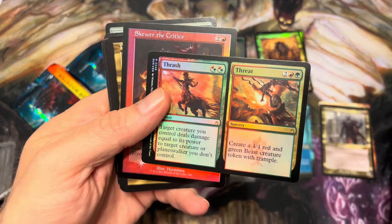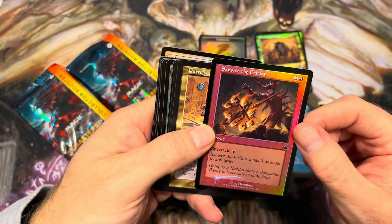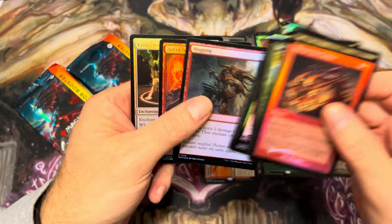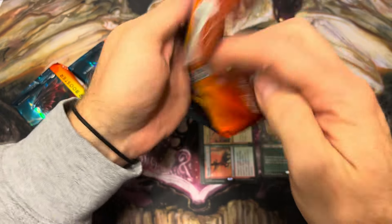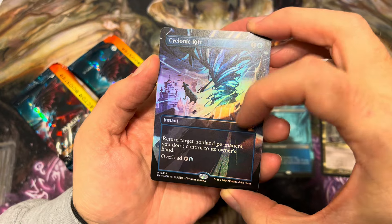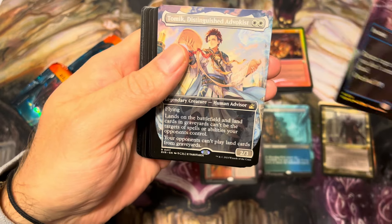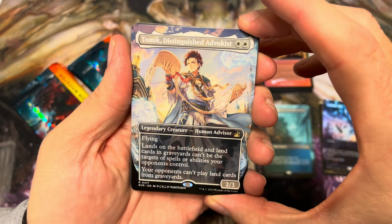Thrash and Threat — that's a fine little Gruul split card. I love this flat red frame. Skewer the Critics, Putrefy. As I was saying, there are a couple cards we're looking out for here — Skull Crack, Far Seek, just some really handy cards. And a card that is making me really happy — foil anime Cyclonic Rift! That's gorgeous, that looks awesome. The way that shines — it actually makes the straight lines look the best. And there's Atomize — this version of Atomize is pretty popular right now, a lot of people like to play this card.